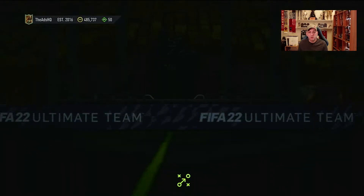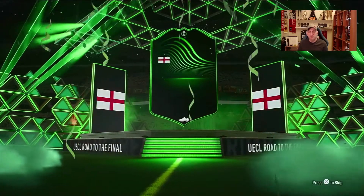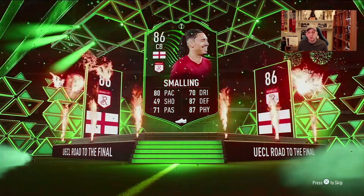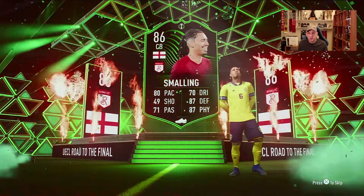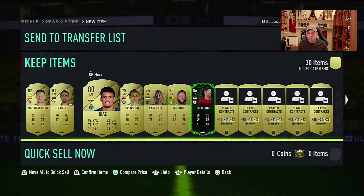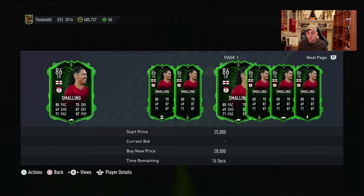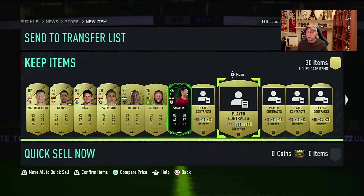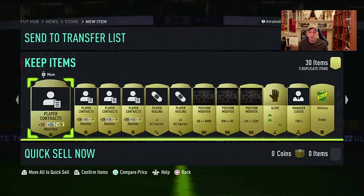A couple of mega packs here, untradeable obviously. There it is — there's the first one. It's going to be a Europa League card. Ooh, Smaldini, 86-rated, Roma. Not sure what Roma did in their match. He is untradeable and he is worthless. But hey, it's an 86 — it's a Road to the Final card. Not sure if Roma won or lost, but hopefully he can get a couple of upgrades.